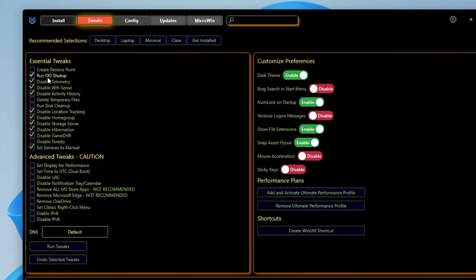Below here you get different kinds of categories, like essential tweak, advanced tweak, customize preferences, and performance plan. Let's start with the essential tweak. The very first option is create a restore point — I would recommend you go ahead and create a restore point. In case if anything goes wrong or it doesn't work for you, then you can revert the action.